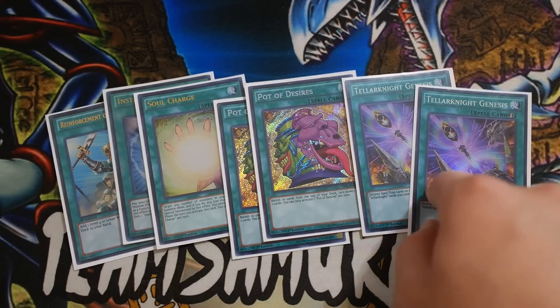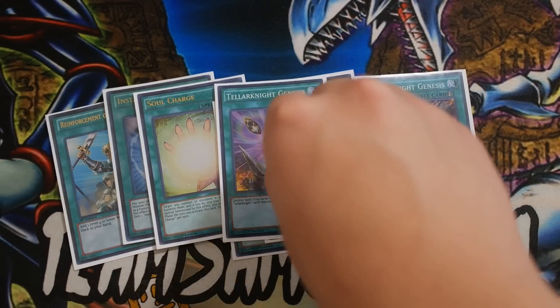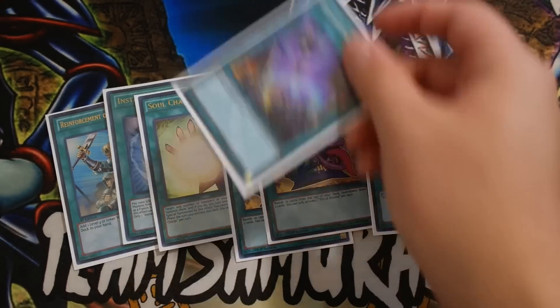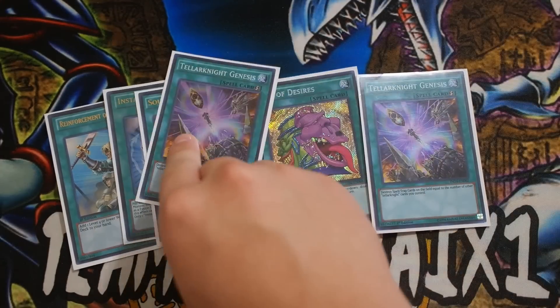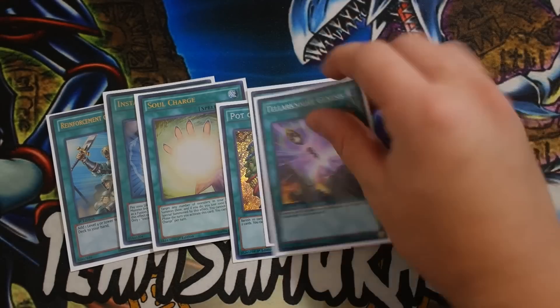This card is actually really, really good, and it is a quick play, which is the reason why I like it — especially against Paleozoic Frogs. You guys all know that Paleozoics must chain onto a Trap card. So if you interrupt their chain with anything, they basically don't get to revive their Trap card. So once they activate their effects to revive themselves, just chain Teller Knight Genesis and it will stop the chain. At the same time, you will destroy their back rows, which is pretty awesome.